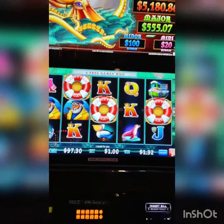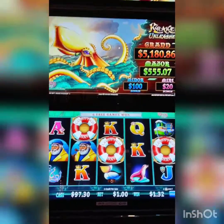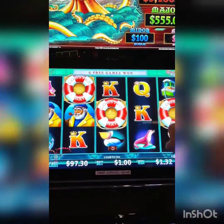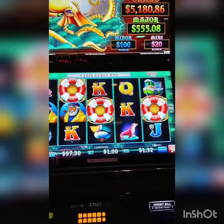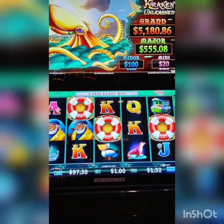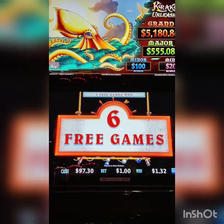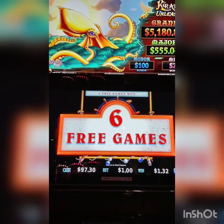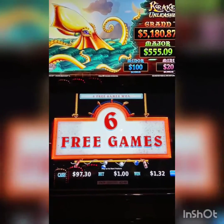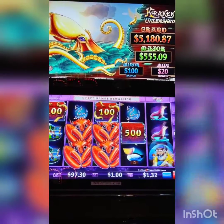Okay, welcome everybody back to Bearcat Slots. We're playing Kraken Unleashed. I was telling everybody that to get the bonus you gotta get three lobster buoys. And here we got them! So we're gonna get some free spins — six games free spin. We'll see what happens. My neighbor's been battling the machine. I just got the bonus with six boxes that I got a minute ago. Six free games. Let's see what the heck is going on.